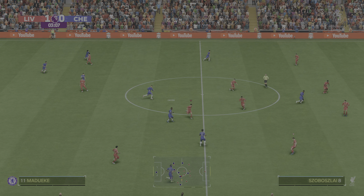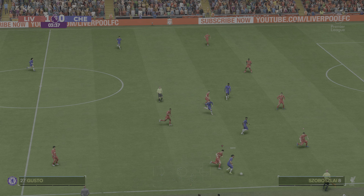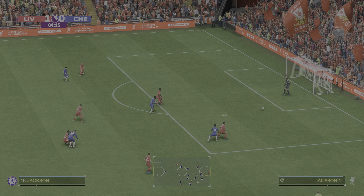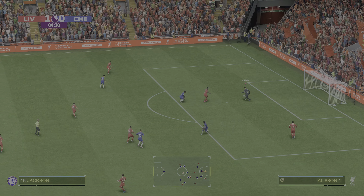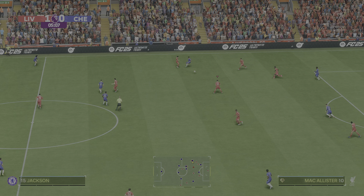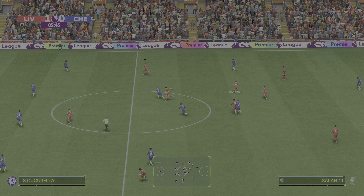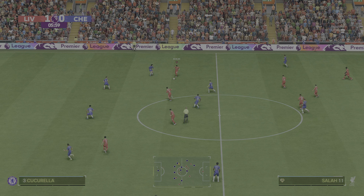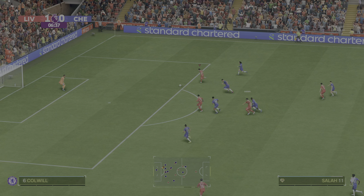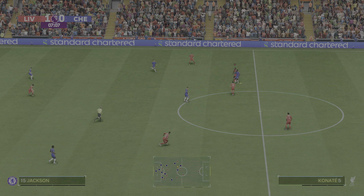The ref allowing the game to flow. Gusto. Noni Madueke. Turnaround in possession — excellent positioning. McAllister. Ryan Gravenberg. Salah. Moving the ball well here, looking for a great chance. And somehow he's been denied. Superb work.